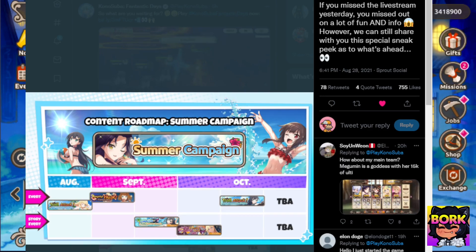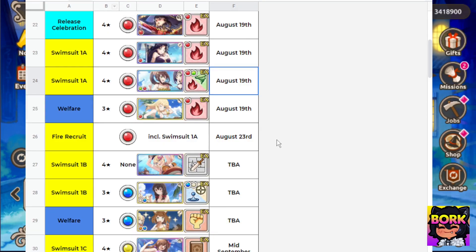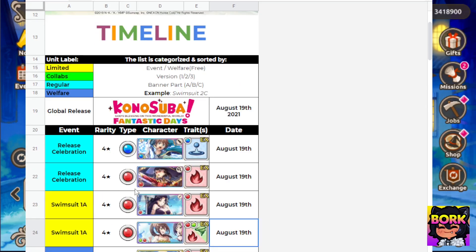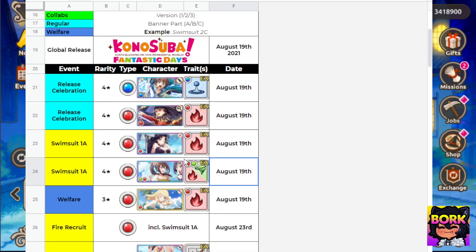You can see the next couple of events showing up, so let's go ahead and talk about it. This is going to be a timeline roadmap sort of thing by Keystar. He organized it so that we can see which banners go to which events.